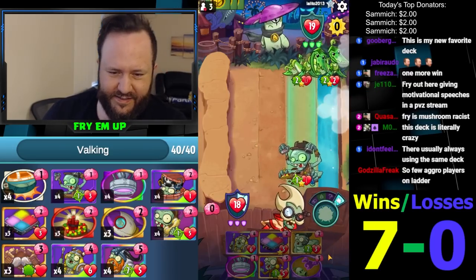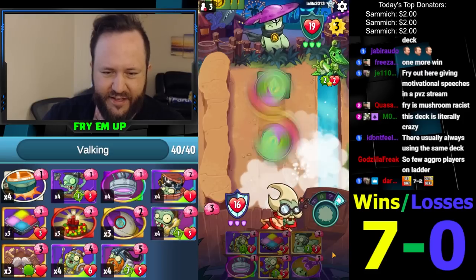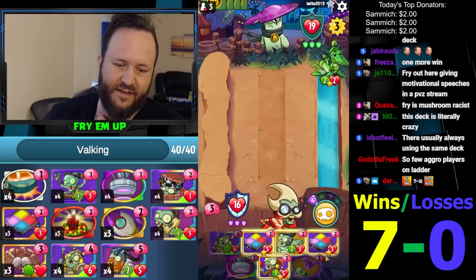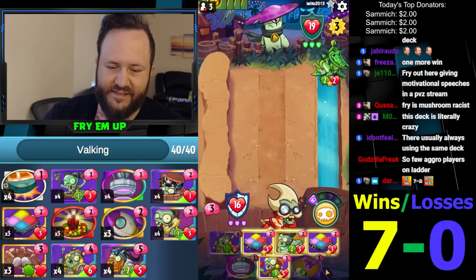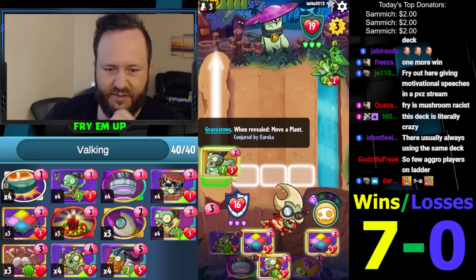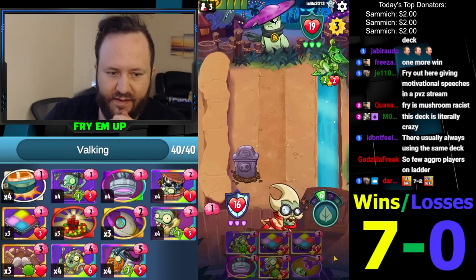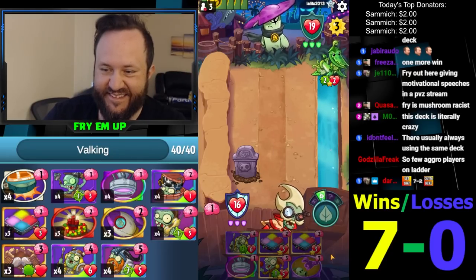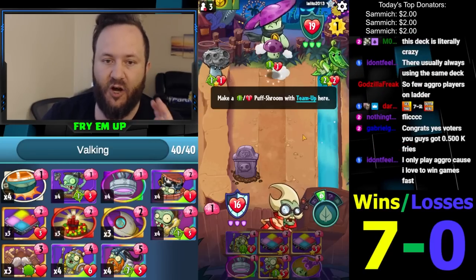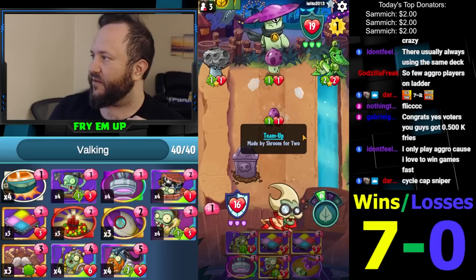We got a lot of stuff - look at the gesture too, that was a decent Eureka. We got Flick as well. How do we play this? I almost want to move things into the Jester. This is the safest play so I'm gonna go with it. Yeah, this deck is nuts man. We've been in so many situations where we always die to ramp unanswered.